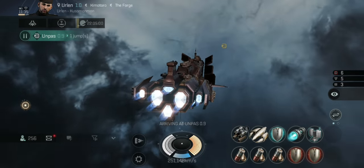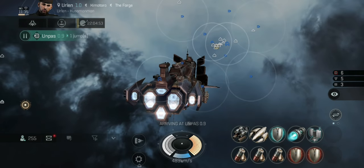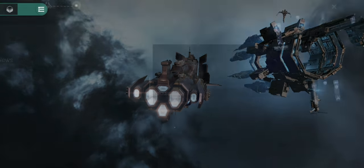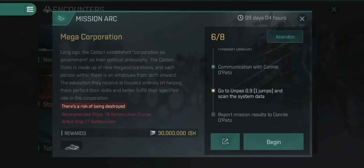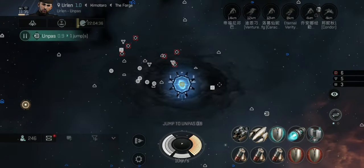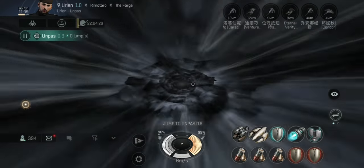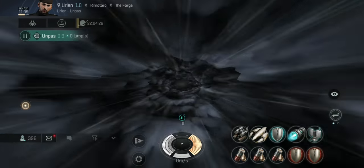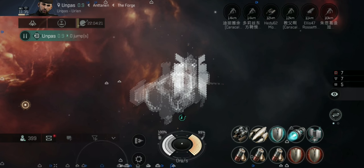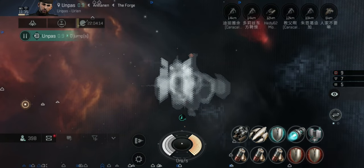We've completed the previous parts of this storyline mission. I'm now headed to the last part, which is to scan the next system I'm about to jump into. Once I've scanned it, I'll communicate with the mission NPC and complete the mission — just these two parts left. We're jumping in now. It's a busier system, so there's a little lag. I've arrived in the system and I've got the pop-up — scan system, let this cycle run.